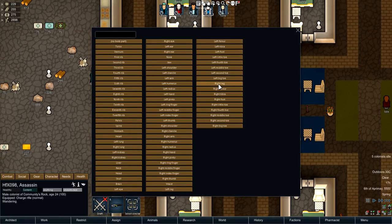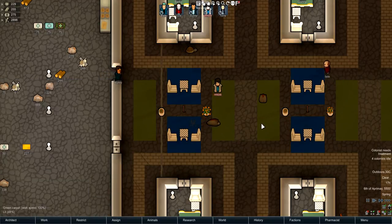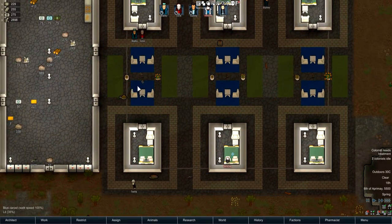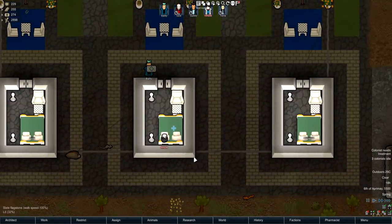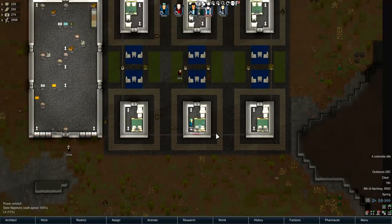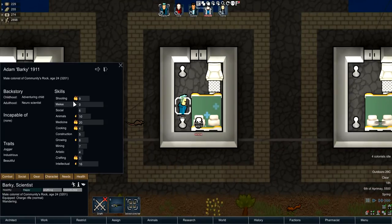Let me demonstrate — I'll cut this colonist's leg off quite badly, and then he just stands around for a few seconds. Hopefully someone comes and treats him. There we go — he's being treated, and at the bottom you can see medical quality turned out to be 100.